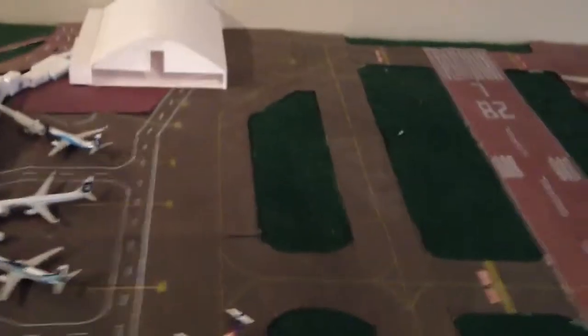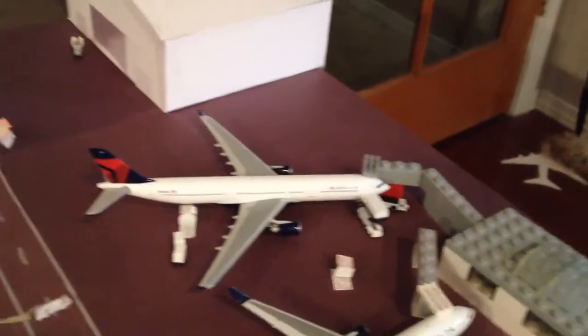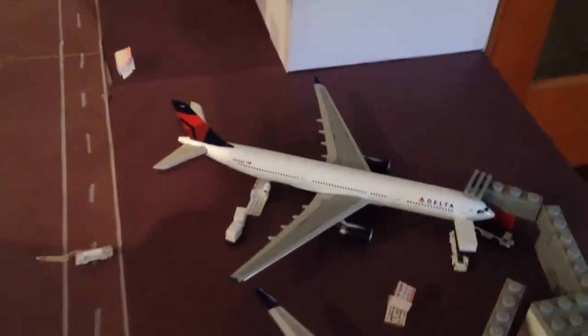We have a couple new services right now. The first new service is the Delta A330-300 going to Amsterdam. He just came in from Tokyo Narita. KLM used to fly here to Amsterdam on the MD-11, but that lane was retired so now Delta took that flight.